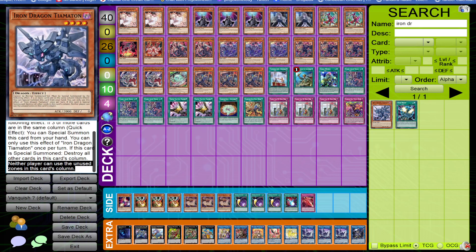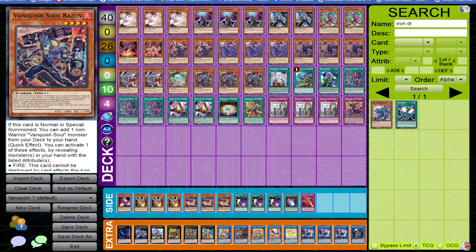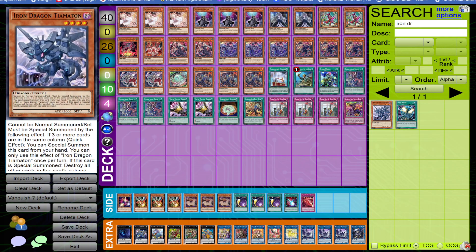Another thing to note is that Iron Dragon is a disruption in itself. Whatever your opponent tries to do to play around your other Vanquish Soul cards — for example, Panthera and Raisin involve popping cards in a specific column — you can use Iron Dragon to handle whatever they can't deal with. That makes it very awkward for your opponent to interact with your board unless they do something about your established board itself.